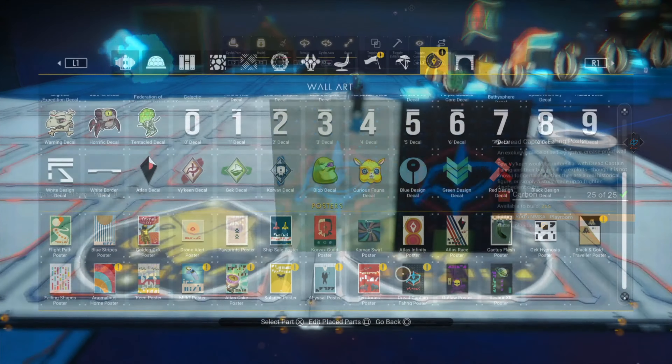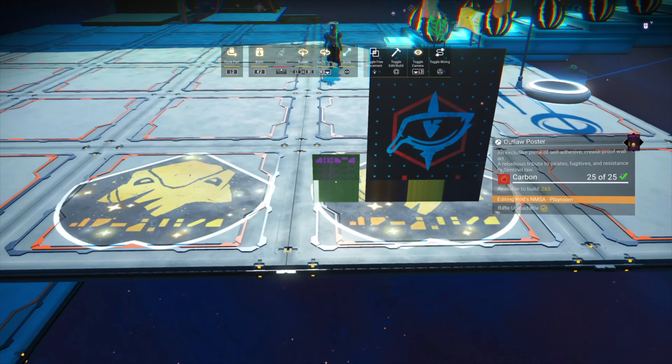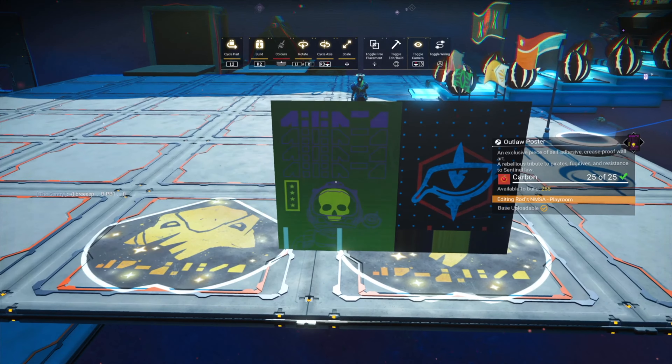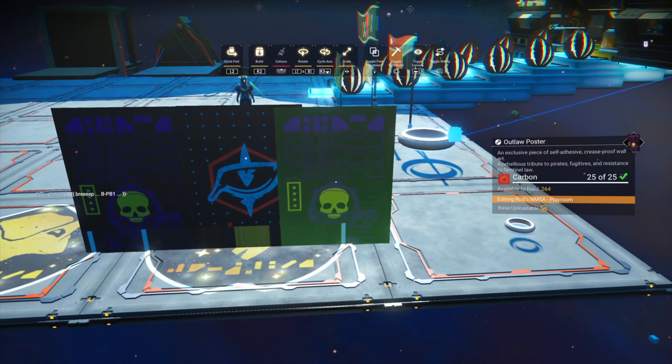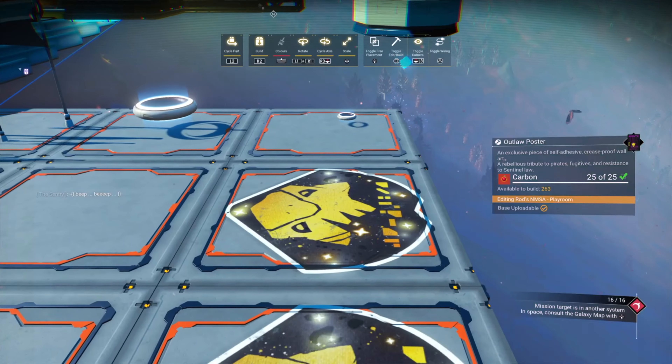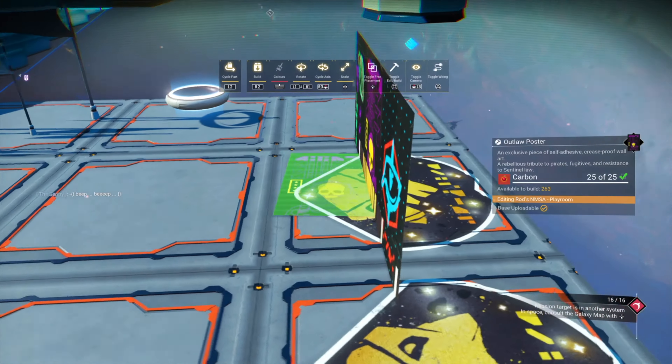On a side note, while placing these posters, this technique will be really good for false walls and hidden rooms. To fill in the gap between the two sets of posters we can put them on the sides.